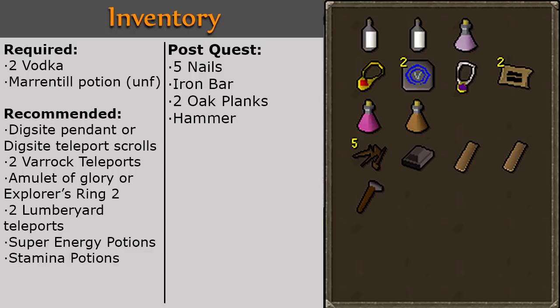There are some items that you will need after the quest if you would like access to the bank on Fossil Island: an iron bar, 2 oak planks, 5 nails, and a hammer.